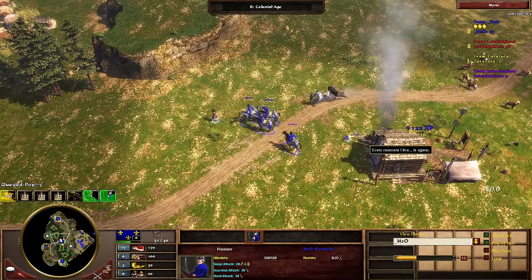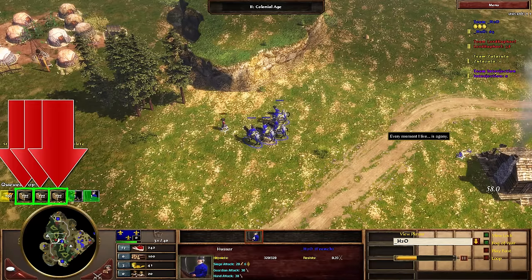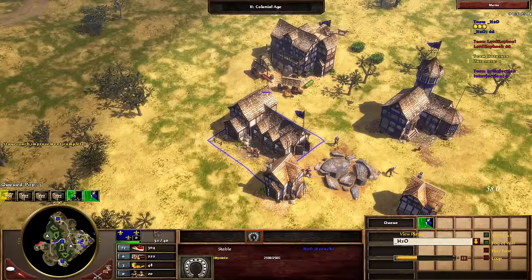Now watch carefully as H2O very quickly switches his trading posts from XP to wood. Here it is coming up again — from wood to gold — but in slow motion.